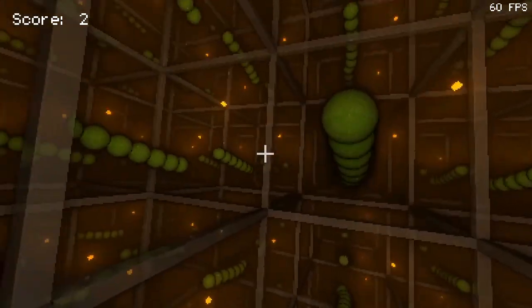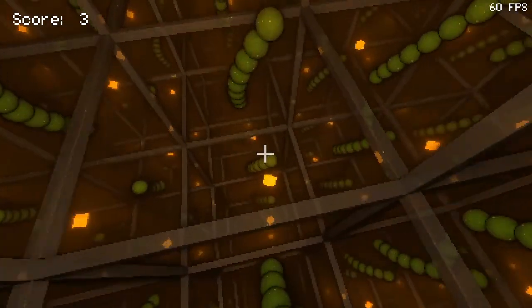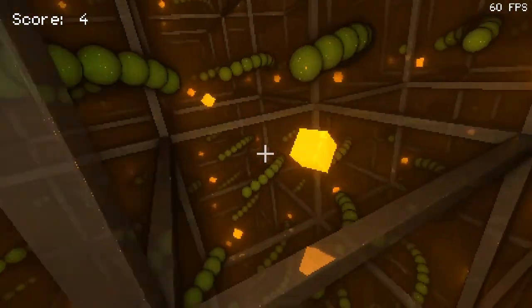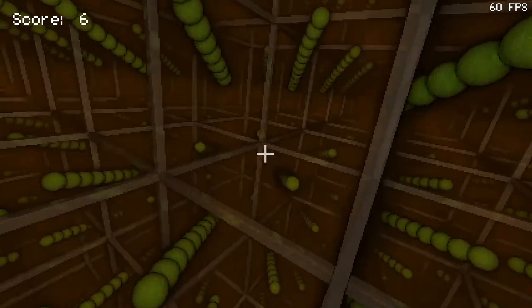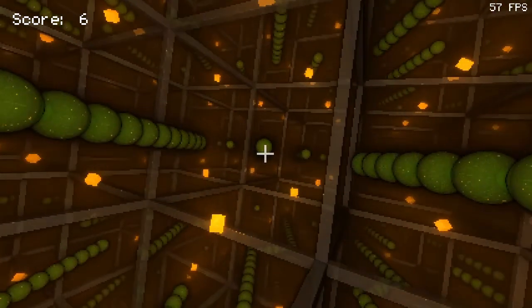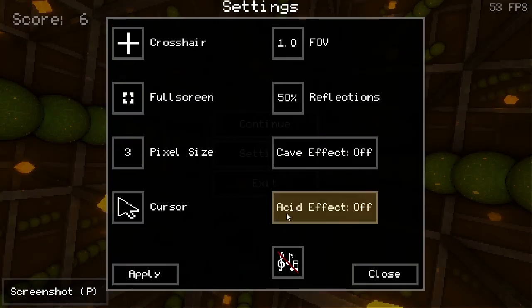We've also implemented a few other things, like other game modes and local multiplayer. But I think the most outstanding feature of the game overall is probably the graphics, because as I've said, the whole idea behind this was mainly about applying raytracing to Snake. Right now it doesn't look too special of course, but we've implemented a few different graphic effects that can be activated here in the settings.